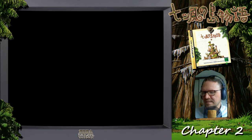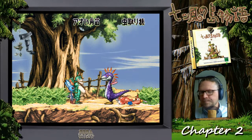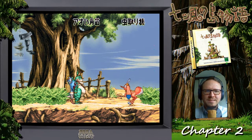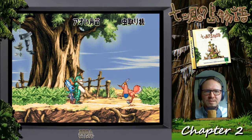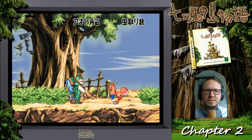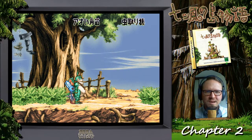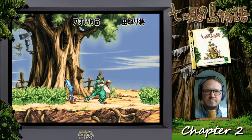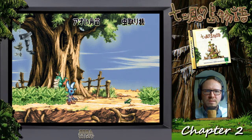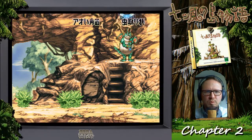Maybe he's either intimidated by you or threatened — he's territorial or something like that. This other guy seems friendly enough though. He greets us, and the purple dinosaur guy does not like that. We can run now, which is cool. If you press A here, we can run, which is going to be helpful. Let's go down and explore more of the island.